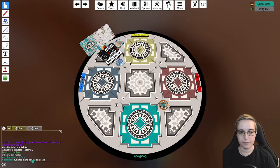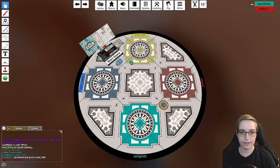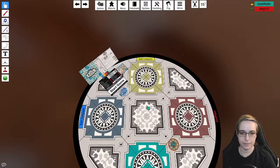You can type into the lower chat to talk here, or you can type in the stream. Mel has chosen — her color is red. Now to control Tabletop Simulator, you should probably follow the tutorial if you haven't already. But let's get to Azul.